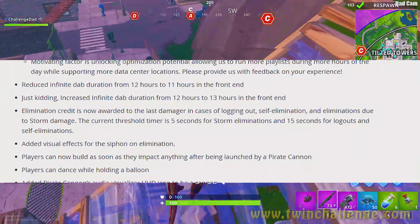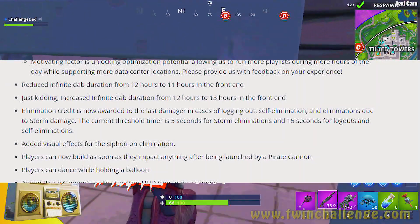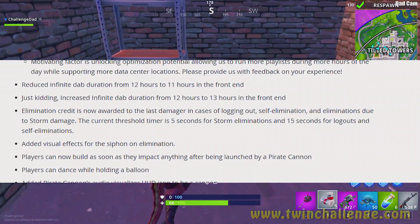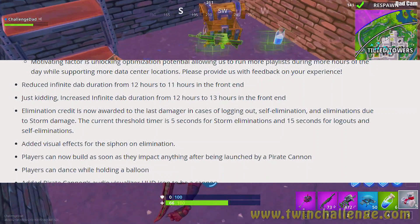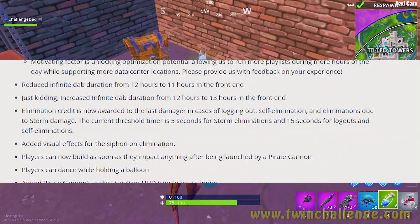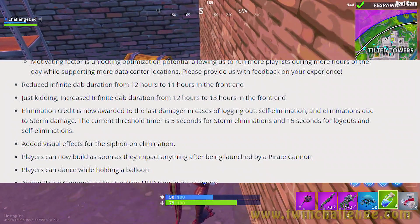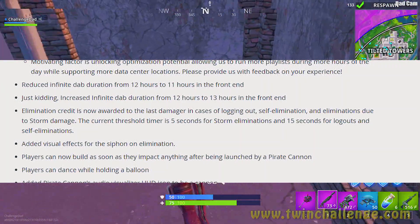They added visual effects for the siphon on elimination — I'm thinking the siphon is when the storm is ticking down on your body when you're about to be eliminated. Players can now build as soon as they impact anything after being launched by a pirate cannon, fixing the previous delay. Players can also dance while holding a balloon, and a pirate cannon audio visualizer HUD icon was added.